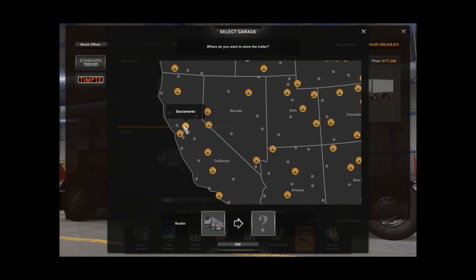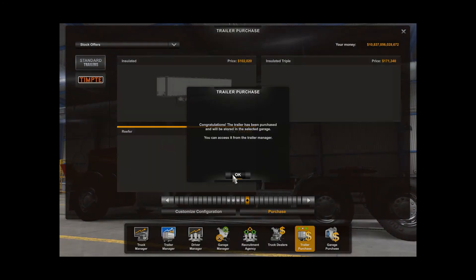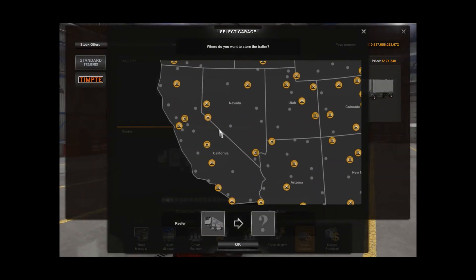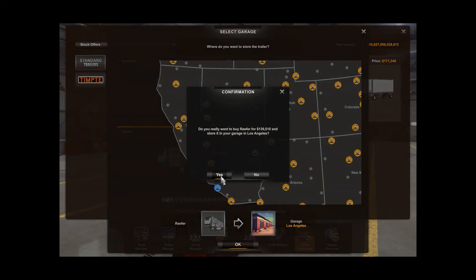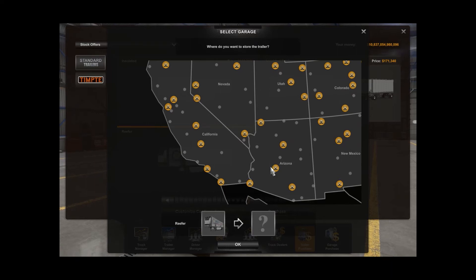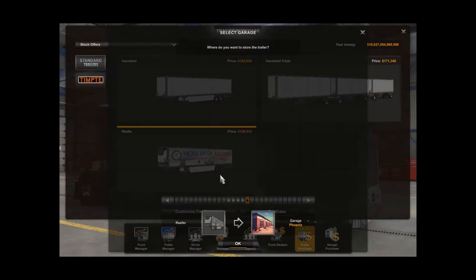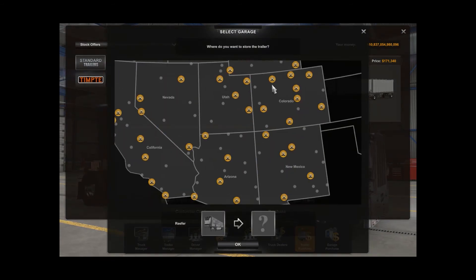Let's go down here and put one of these in Sacramento. I wish they had a way that you could purchase these and buy them in bulk and just click where you want them after you buy them, but they don't. So we're going to do it this way. We've got one in LA now. And then we're going to buy one for Phoenix.